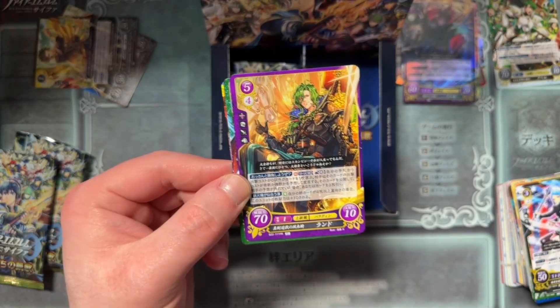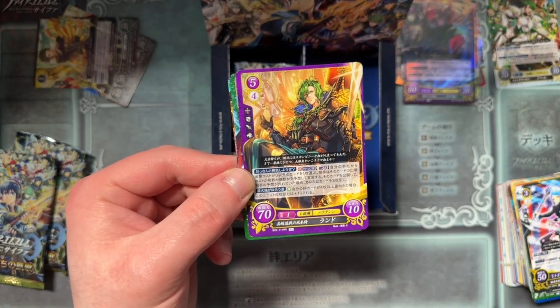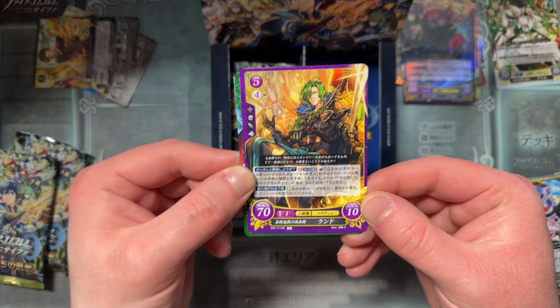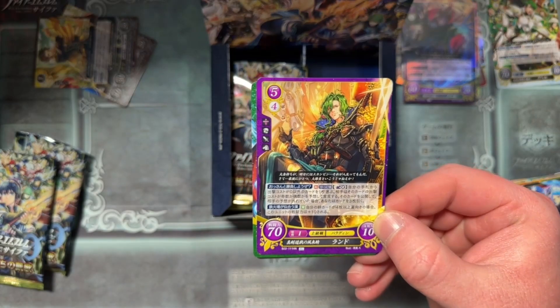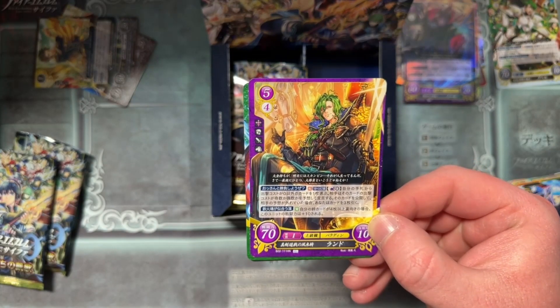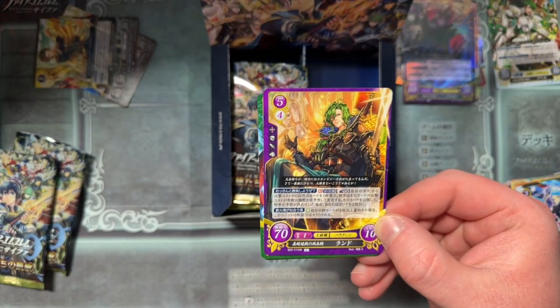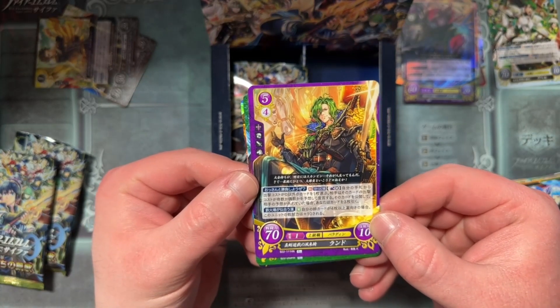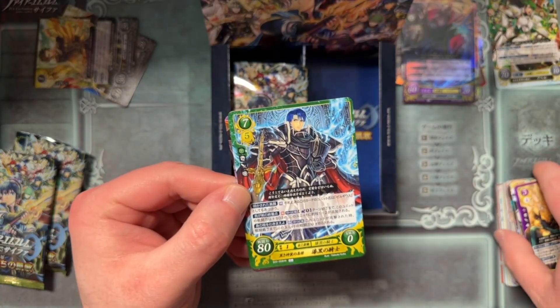We've got — good old Randall! Love Randall, another of the Cipher original characters, one of the original four. There were two and then there were four, and then all the others were added. Love that guy.